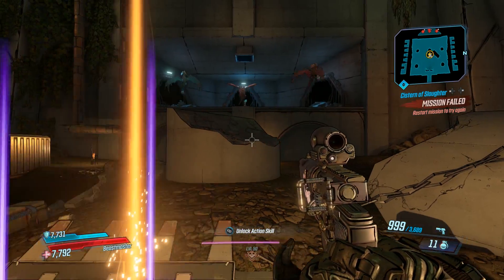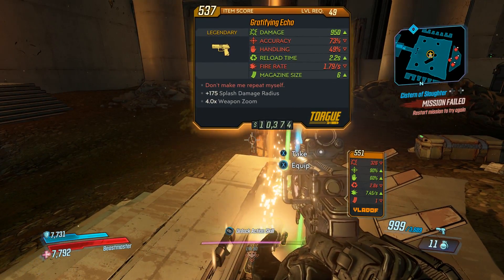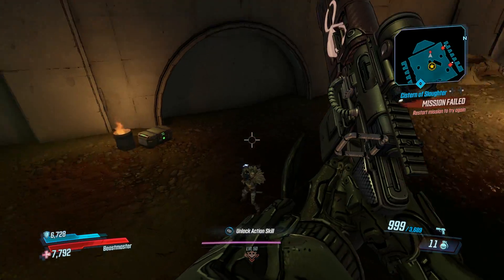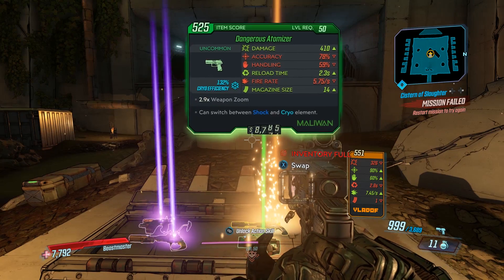These chests respawn every single time, and even being online I was getting them very frequently with some good stuff — though that's definitely going to be random. If you're going for XP, online you're going to get around 9,000 XP for her, and offline you're going to get around 60,000 XP. So that's really good with a one melee kill — you can just come in and get that XP really rapidly.